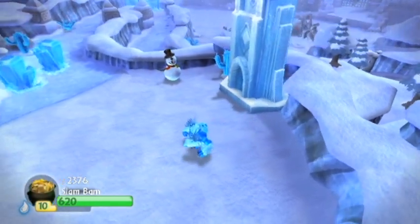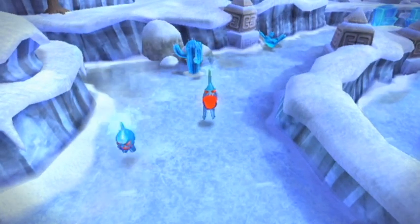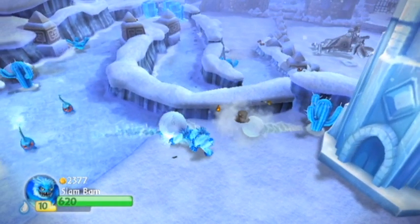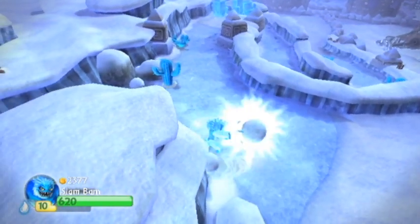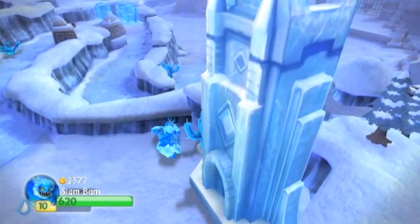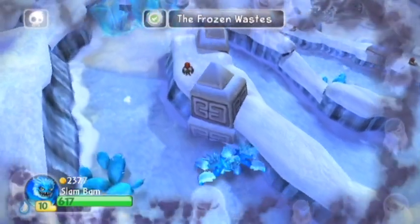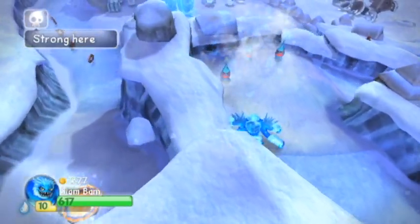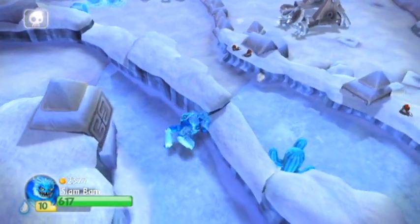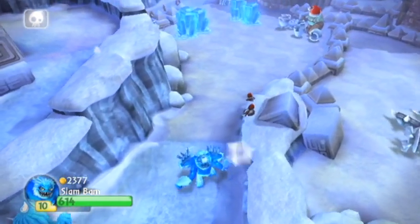This is the Empire of Ice - a very cool place, no pun intended. These are new enemies here, the frozen fiends. They're pretty weak - you can take care of them in one hit, just like the other variations. Watch out for the ice cacti though, they actually do hurt. You still want to avoid them. The Empire of Ice on 3DS is actually completely different - it's more techy since they have a whole ice world, so it's not really as icy there.